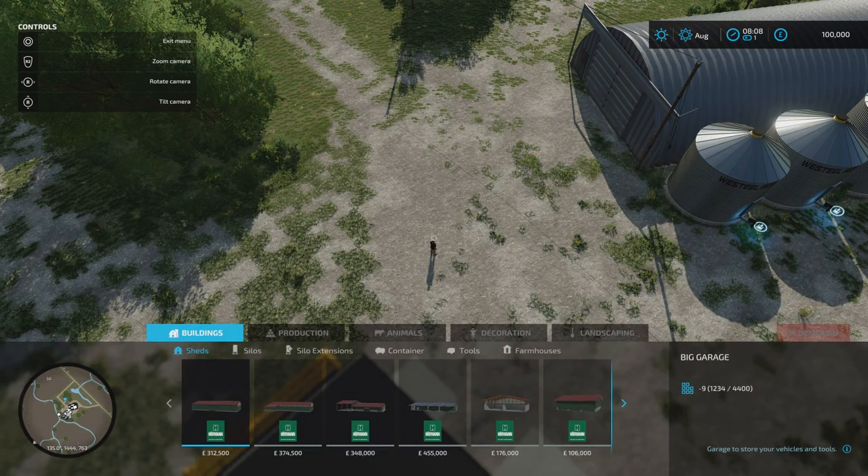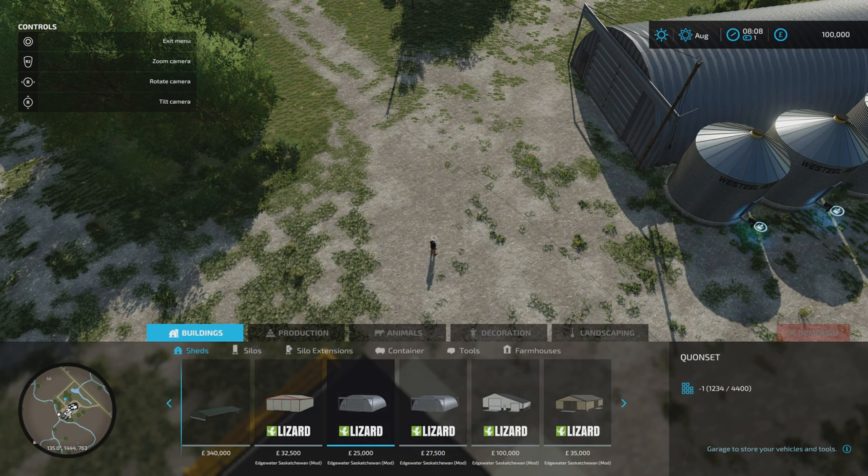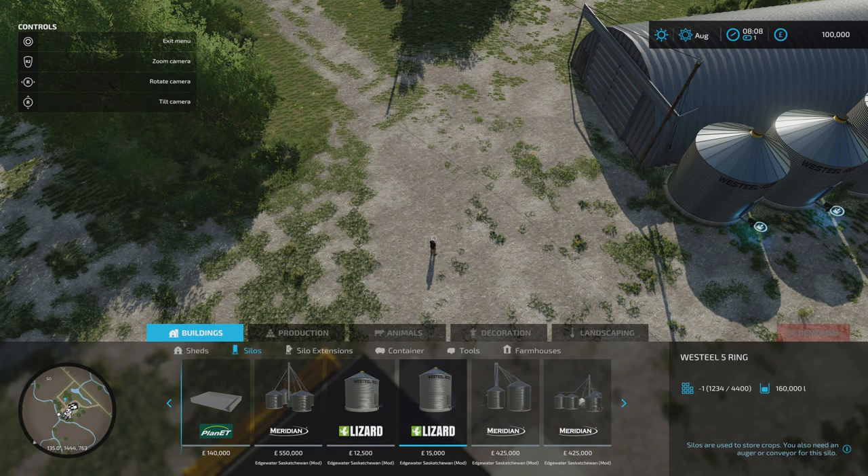The required mods we've talked about. If we go into build mode into our sheds, we've got a load of custom sheds. Under silos, we have got some Westill bins - a four-ring and a five-ring bin, 130,000 litres and 160,000 litres. Then we've got these grain leg systems, and there are three different types: two at 425 grand each at 1.3 million, and the larger grain leg system at 1.5 million. There are different plots around the map that have those on already.